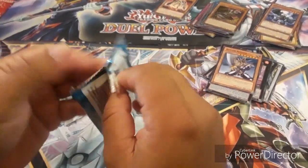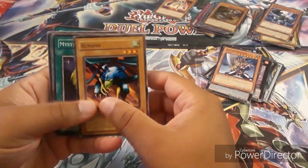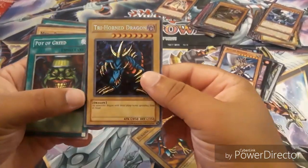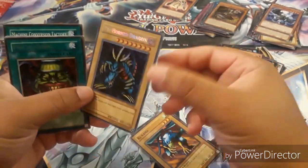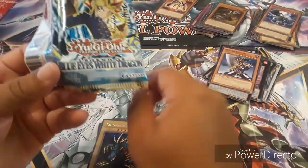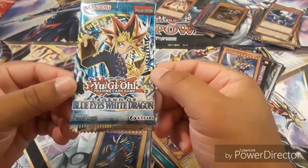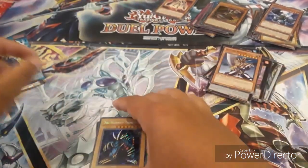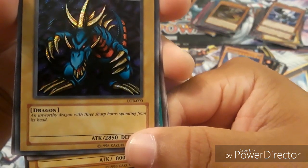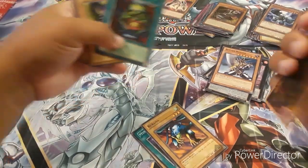Alright, so for the last and most anticipated pack right here in the list — we got the Blue Eyes White Dragon Pack. Let's see here we go: Karma, Mystical Moon, Enchanting Mermaid — and there we go, oh my goodness guys. This is nice. Wait — guys, I just opened a LOB pack and I didn't even realize! Oh my goodness — where is this LOB?! Guys, this is a LOB card — look! I'm gonna try to focus right there for you guys: LOB-000. That's nice! That's crazy!